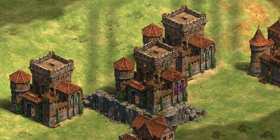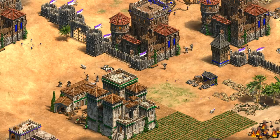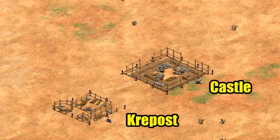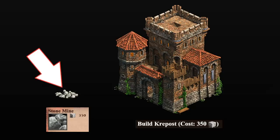Hey guys, Spirit of the Law here. In this video I'm gonna be looking at the new Bulgarian civilization's unique building, the Kraypost. It's easy to think of it as a half castle, but how do they really measure up? Side by side you can see the Kraypost is slightly smaller and about half the cost — how they managed to build that entire fortress out of a small pile of stone will always remain a mystery.